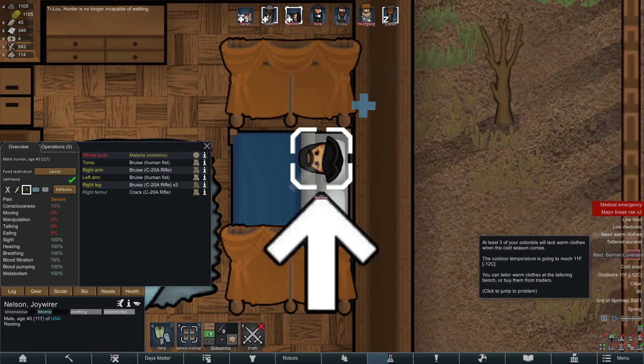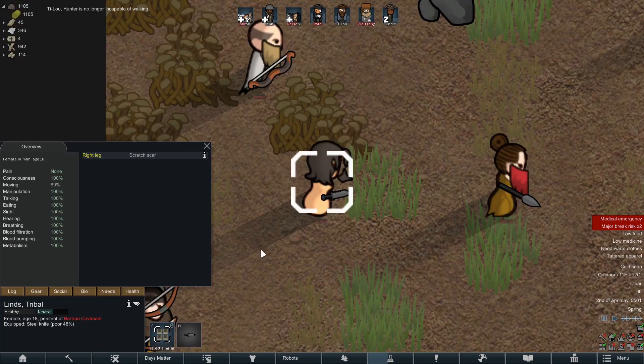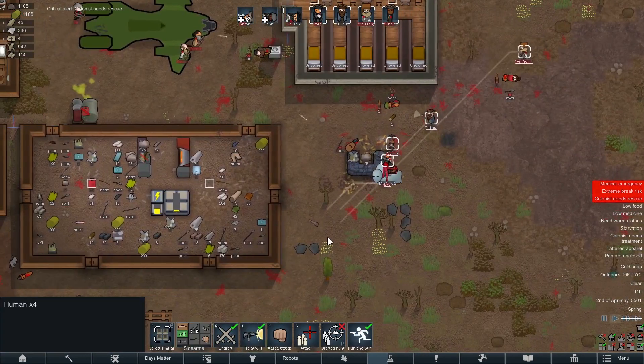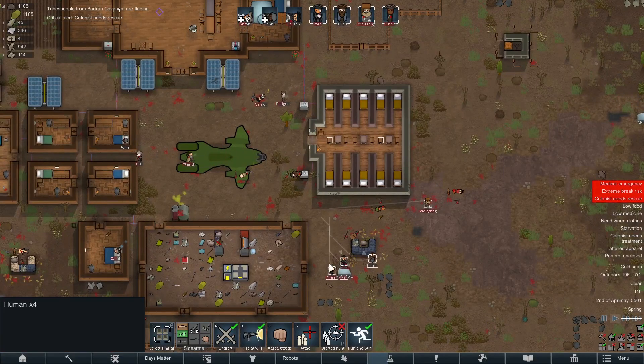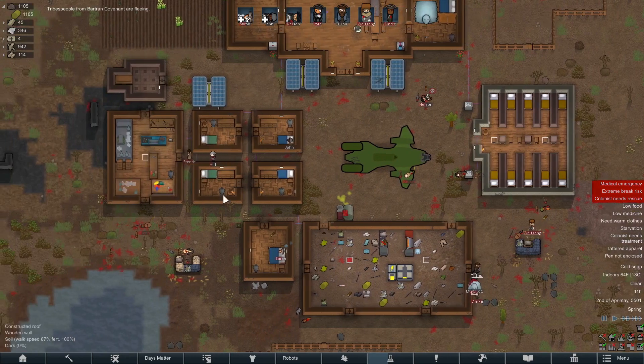While most of our colonists were recovering from malaria, we had another group of commies coming to take our guns, and I couldn't let that happen. So naturally, after they approached the colony, we gave them an up-close and personal look at our right to bear arms. After those filthy socialists fled our colony, we ended up giving our President that awesome sword we found in the ancient danger.